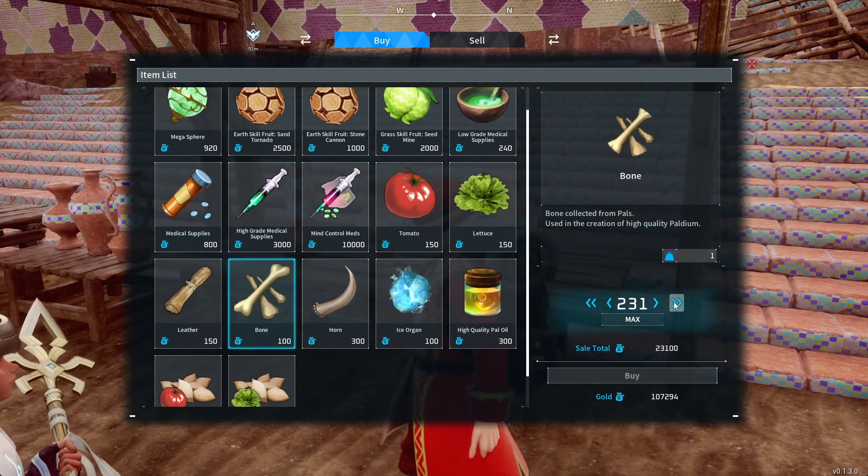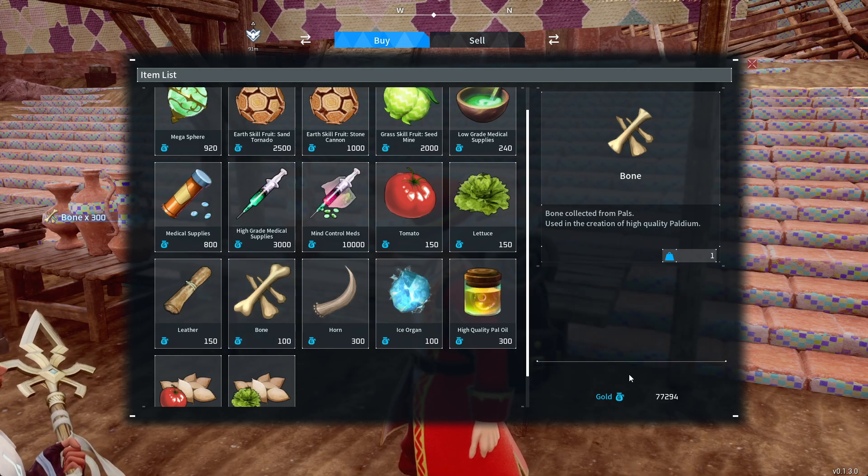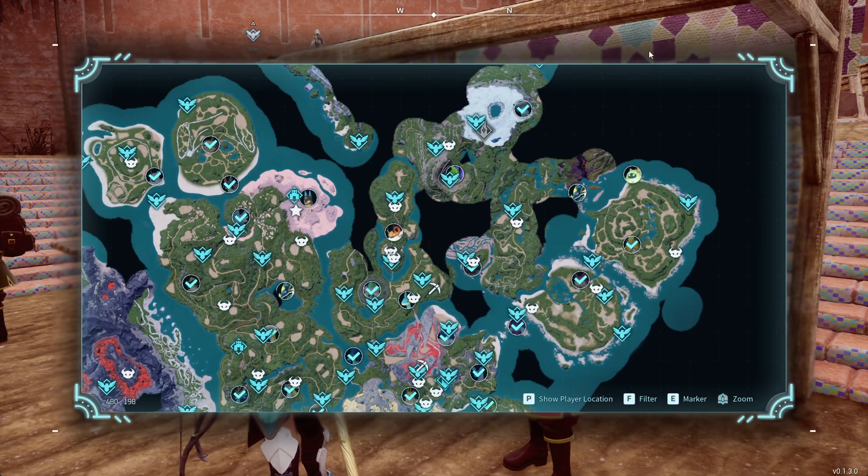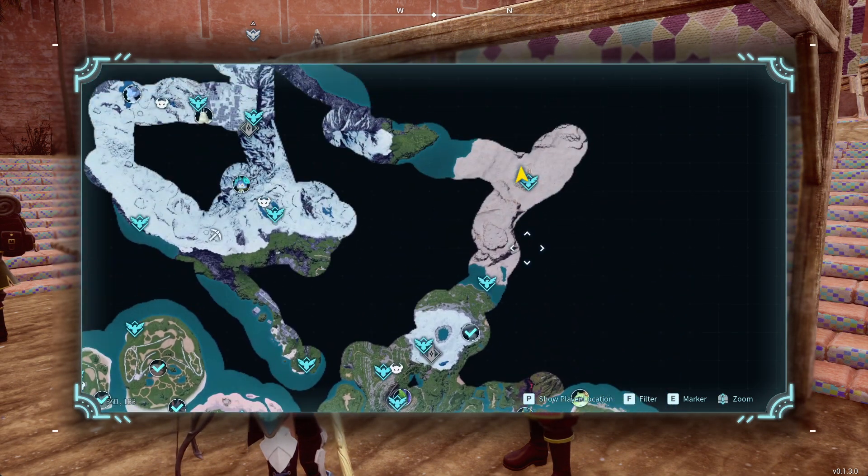You can buy as many bones as you want from a wandering merchant that sells them. So instead of farming low level pals and trying to get one bone at a time, just buy hundreds for only 100 gold coin each. Sell pals and high value items and then trade gold for bones so you can make all the cement you need for the future.